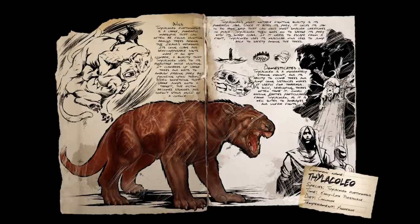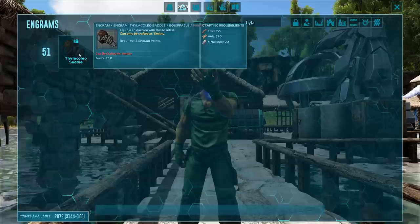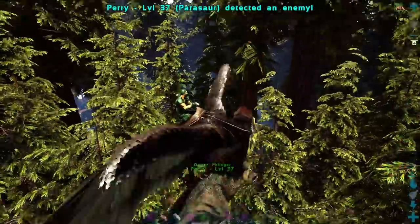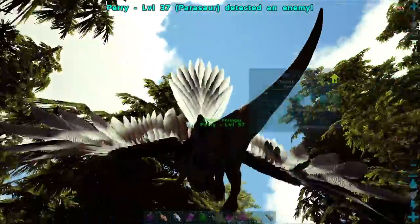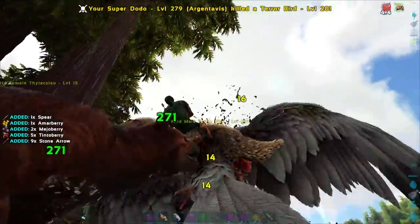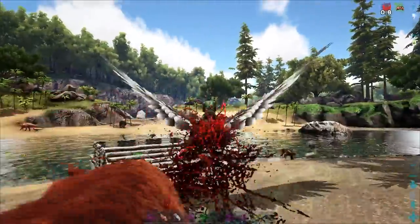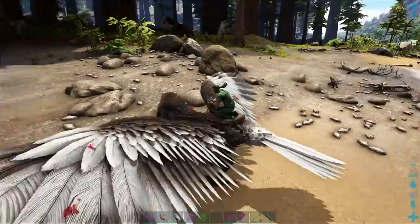Coming in at number two — oh my gosh — the Thylacoleo. You unlock the saddle at level 51, and these guys are the epitome of a mid-game tame. They can do it all. You generally tame them with cooked lamb chops or extraordinary kibble — I would not use anything else because the taming effectiveness will tank. If you're having trouble finding them, grab an Argentavis, grab a Paraceratherium, take it through the Redwoods, find a Thylacoleo on a tree, then knock it off and drag it to a taming pen on the beach or on a raft on the river. Use a high-level crossbow or longneck to knock it out. Once you have one, you have your own self-contained taming pen.